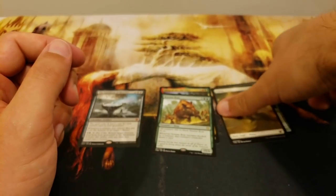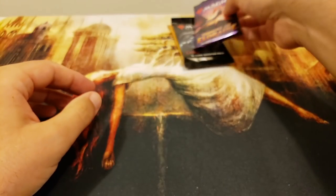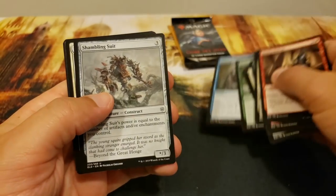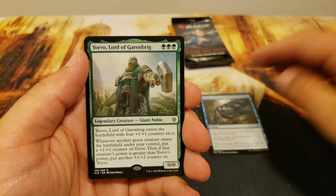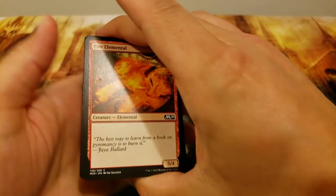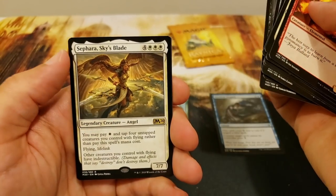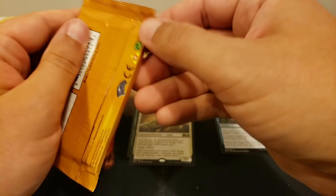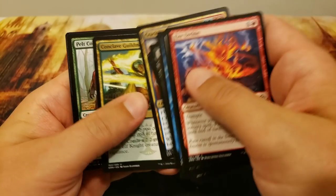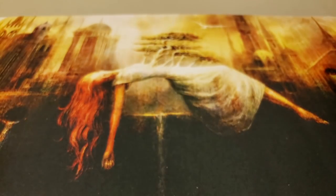Next up: Jacob L. Starting with Throne of Eldraine: Mystical Dispute — that's a good one — Venerable Knight, and Yorvo Lord of Garenbrig, with a Boar. Core 2020 next: Noxious Grasp into Sephara Sky's Blade — very cool card. And Guilds of Ravnica to close: the Pelt Collector, a solid hit, and a Boros Challenger foil. There you have it for Jacob.